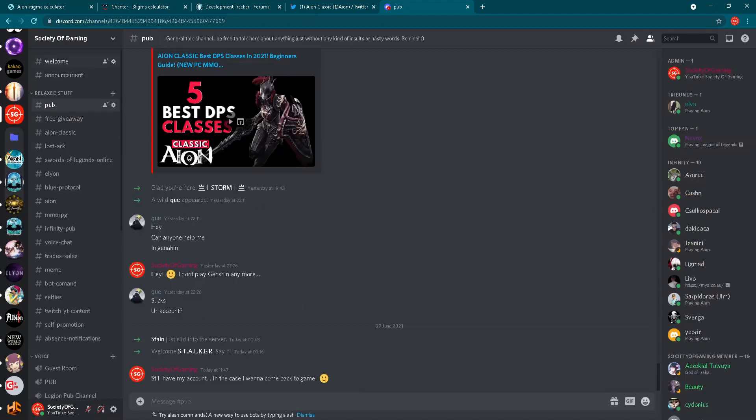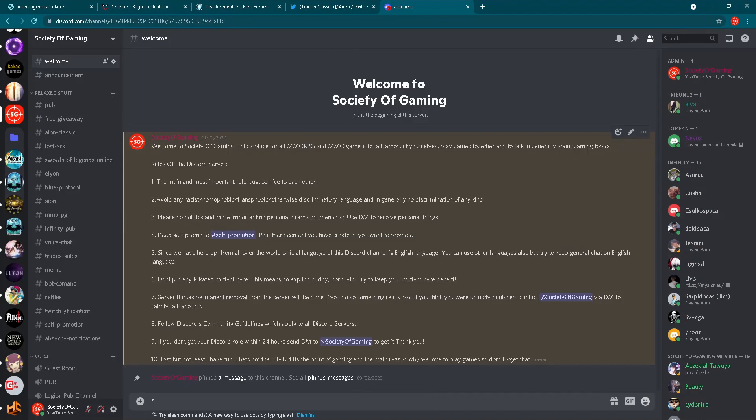I also want to mention my own Discord server — Society of Gaming. I am following lots of other new MMORPG games with main focus on Aion Classic, but in the future you will also be able to find content about Lost Ark, Swords of Legends Online, Elyon, Blue Protocol, Ashes of Creation, Odin Valhalla Rising, and other new MMORPGs. You are welcome to join, and you can communicate with me directly by sending me a message there on Discord.